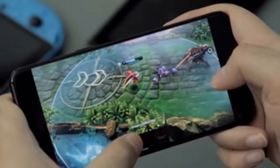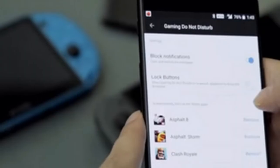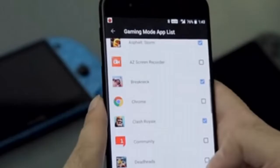Besides the OnePlus 5 launch date, cost, and our inspection, we chose to test the smartphone in terms of gaming performance. It is one of the very first Snapdragon 835 SOC-powered devices to be made available in India, and also the one with the maximum RAM at this stage.